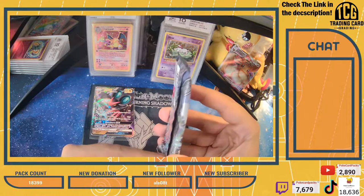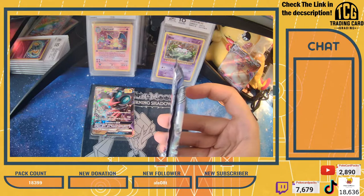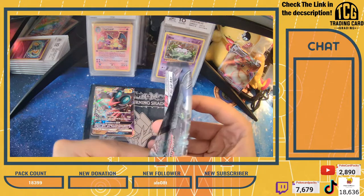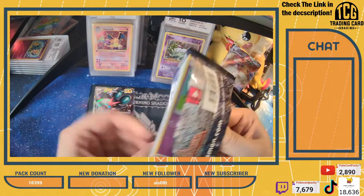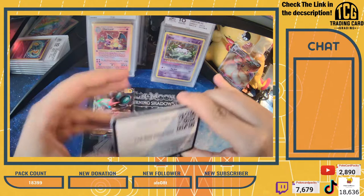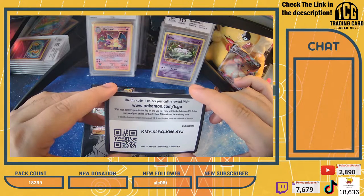Guys, just so you know - last time when we were live, we sold out on the eBay store. I have restocked five more packs that are available now. Remember, each mystery pack includes at minimum a GX or V card, so it's definitely worth your while for eight bucks. Here we go - pack number five. Let's see what we can get.